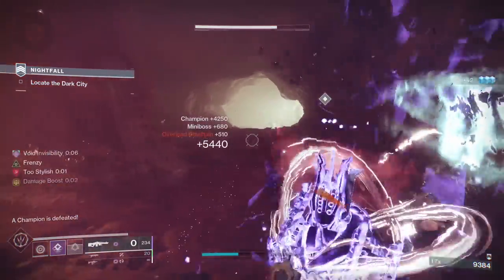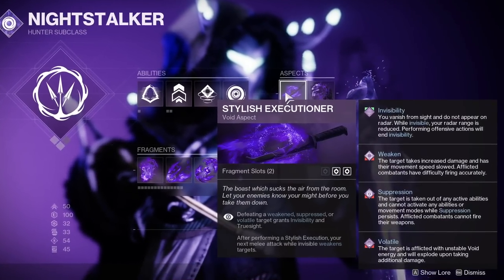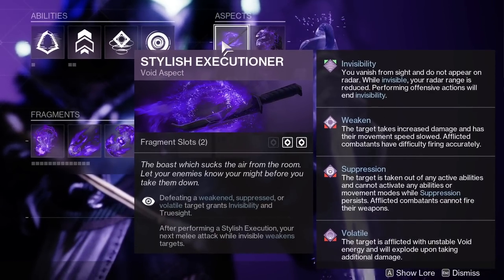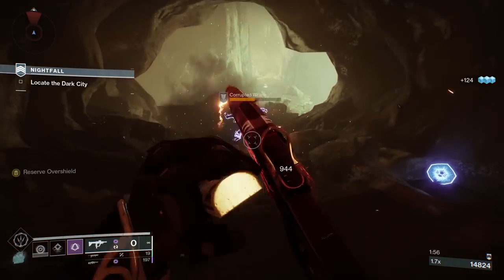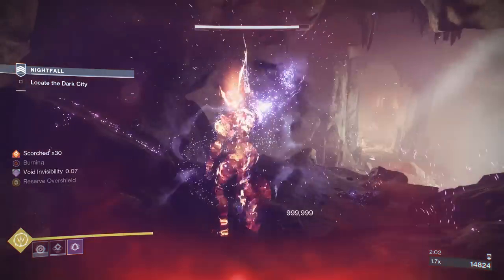Now let's talk about the second most important thing that makes this exotic an absolute beast: our Aspect, Stylish Executioner. This makes us invisible whenever we defeat an enemy that's either weakened, suppressed, or volatile. So you can already see how this aspect perfectly synergizes with Gyrfalcon's, which constantly gives us volatile rounds — it basically means infinite invisibility as well as infinite volatile rounds.